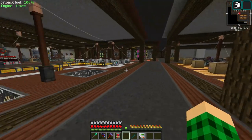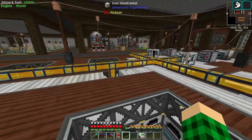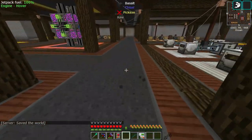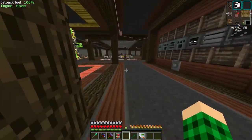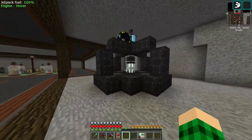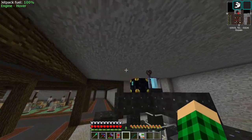And then we need basalt as well, which is lava in an igneous extruder. But I think I'm going to wait on that — for the moment we still have 12,000 basalt, so that's going to last us a little bit if we don't go on any more crazy building adventures. We might fill up the ceilings as we build more rooms, but that's going to take a little basalt at a time. By that point, I hope we will have set up one of the resource miners, and those will automatically produce us basalt as well.